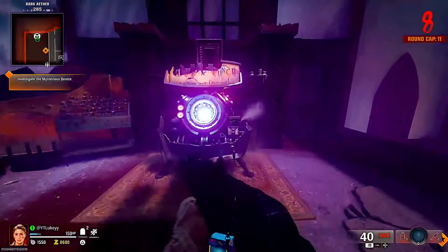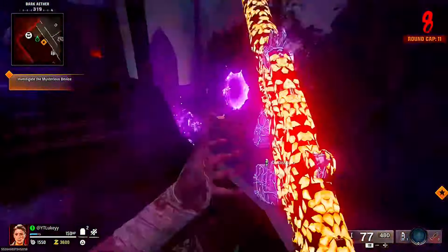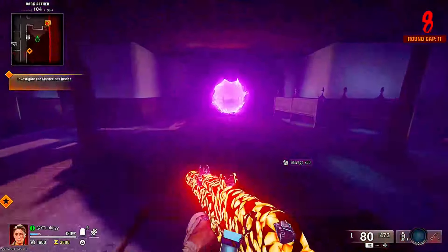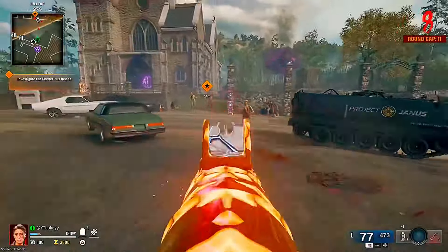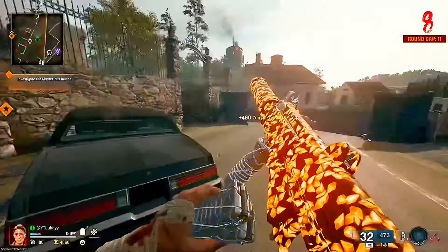Normally I like to upgrade my weapons a bit before getting into the spot. I go ahead and grab Pack-a-Punch level one just to start off with, and then I go to the upgrade machine and upgrade my weapon to level two rarity, just so it's that extra bit better against the zombies. As you can see, it's literally melting through them already.